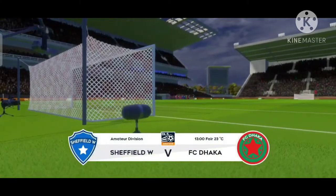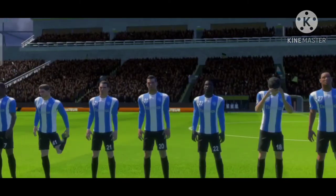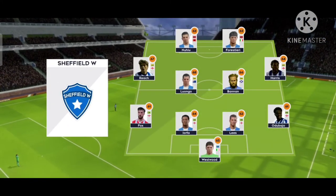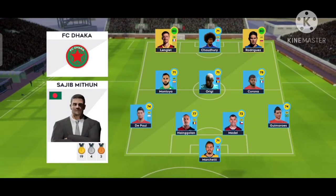Their first fixture in the amateur division. Will they sink or swim in the season? Well, we've just got the team sheets in. Let's see how they line up. Team Monarchs have dominated and are up against London. They're playing a 4-4-2 formation, while the opposition are playing three at the front — a 4-3-3 formation.